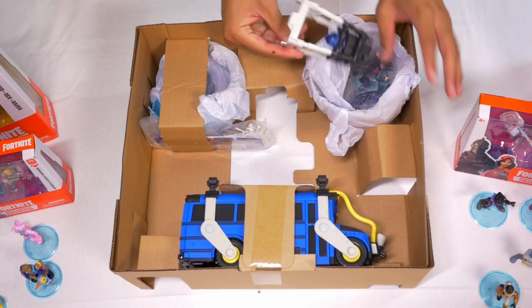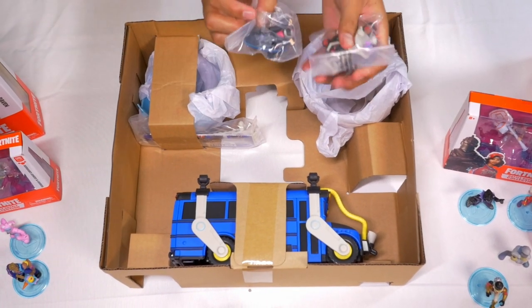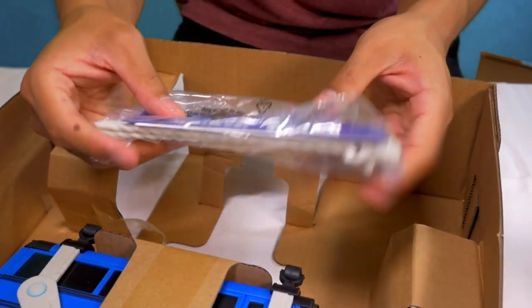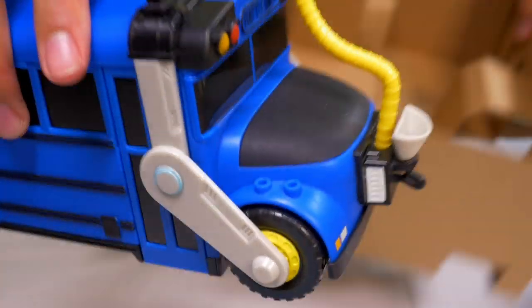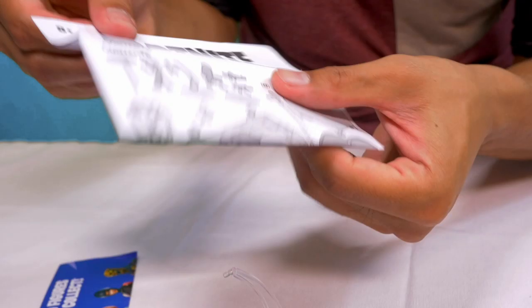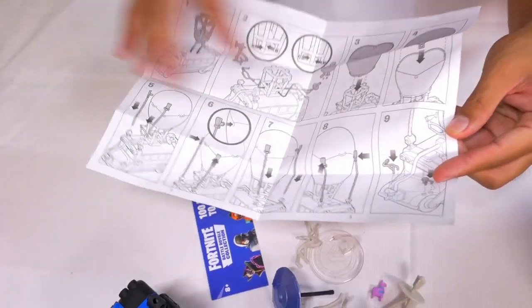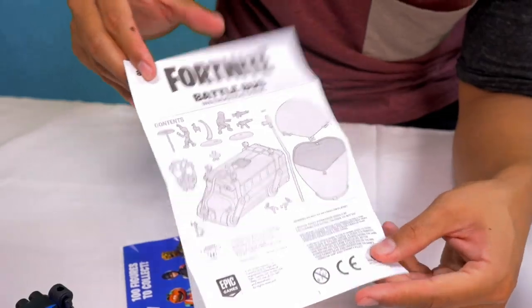All right, here's what comes inside. Hot air balloon stuff. Here's Funk Ops and Burnout. Here's part of the hot air balloon and the top of the hot air balloon. Here's the manual. And finally, here is the bus itself. It comes with the Fortnite instruction guide to build everything, including the characters. I'm going to use this to build the battle bus.